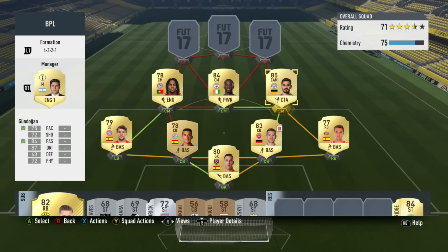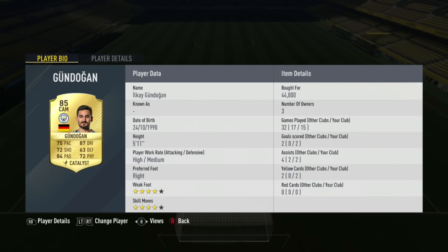The midfield now, and right to left, we have got Gundogan from Man City. He's got four star skill moves, four star weak foot, and he's only 5'11" but he's got really decent stats across the board: 75 pace, 87 dribbling, 72 shooting, 84 passing, and 72 physical. He's only got 63 defending but he's more of the attacking midfielder out of the three. I use him to do some decent passes into the left and right forward, or even take it himself and score some pretty decent goals.